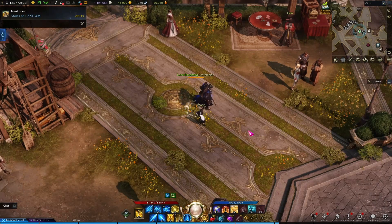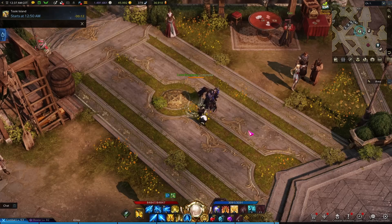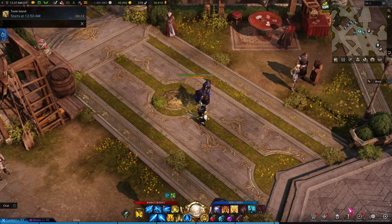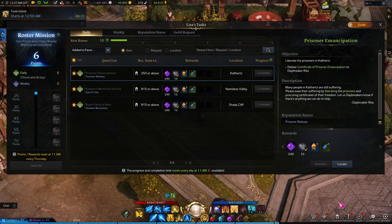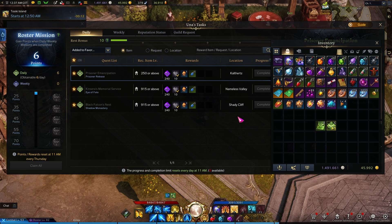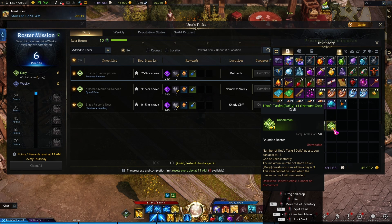Now that we covered the compass, let's move on to the actual daily quests, or Una Tasks as they are called in Lost Ark. You can do three of these each day per character. You can increase the daily limit using items like Una Tasks Daily Plus, which you can get from events.